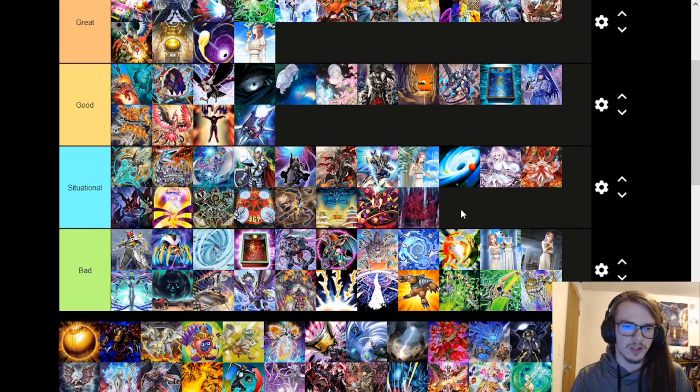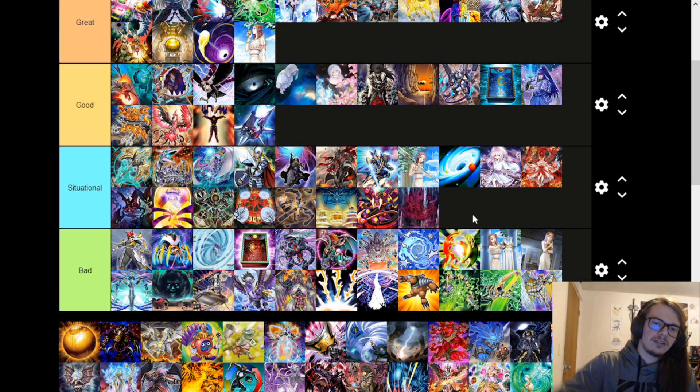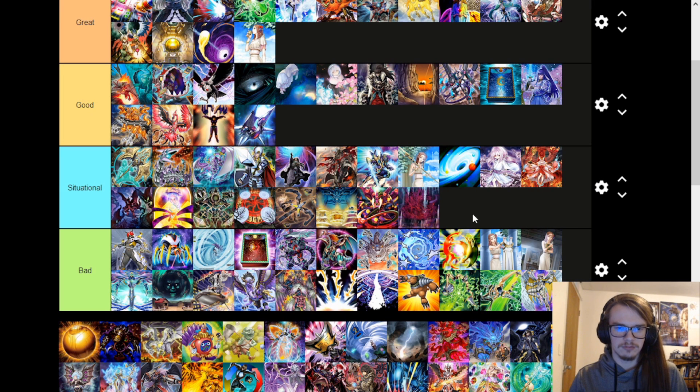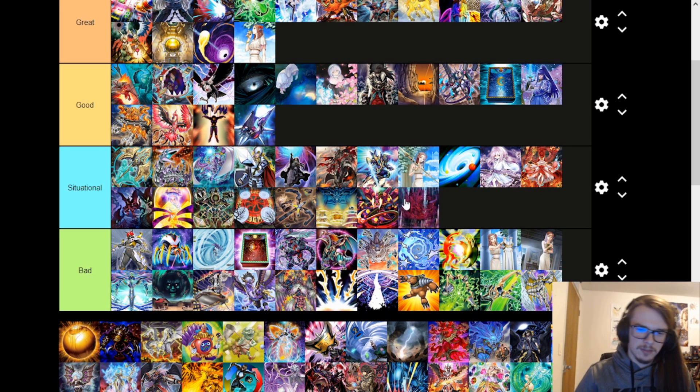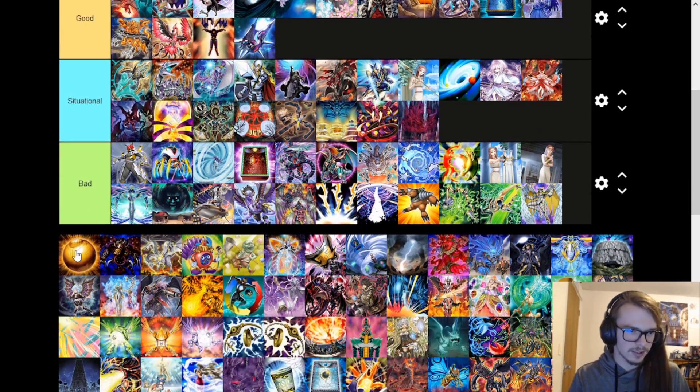Vashada is very situational but very good as a starter for any sort of Wyrm deck — it allows you to summon it, go into Monk, banish it, and bounce a monster, which is great removal. But then you have Monk on your side of the field which could potentially mess up your combos. All things considered it's still mostly a really strong card, just a little situational.